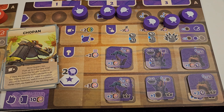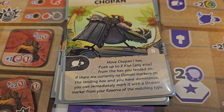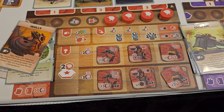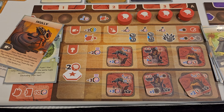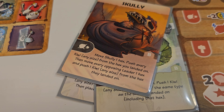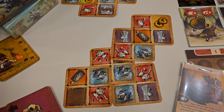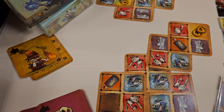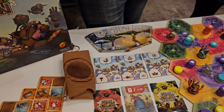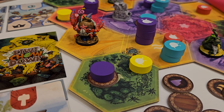At the end of each round, you score in some hexes where you have the most kiwi tokens. Those hexes are locked — you've already scored in those — so the hexes where you are aiming to control are reduced every round. Also at the end of every round, there are some objectives, like the player who has the most size-three kiwi tokens or the least kiwis on grass hexes, and the player who has the most gets some benefits.